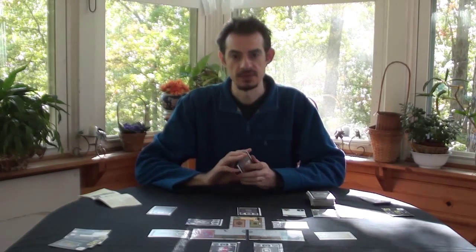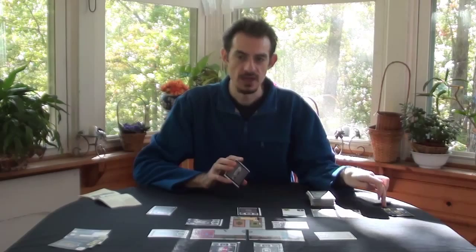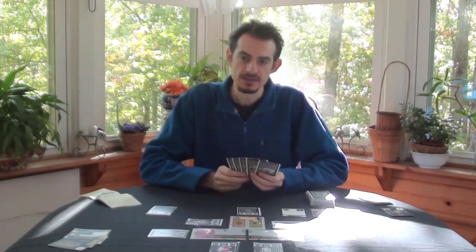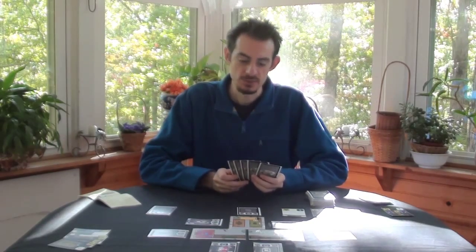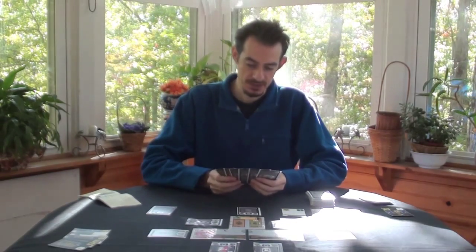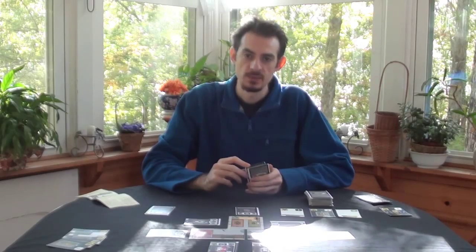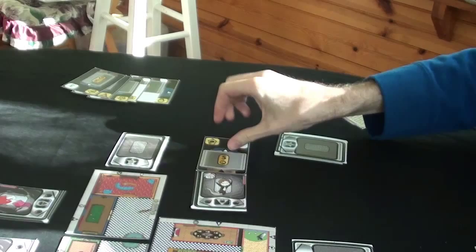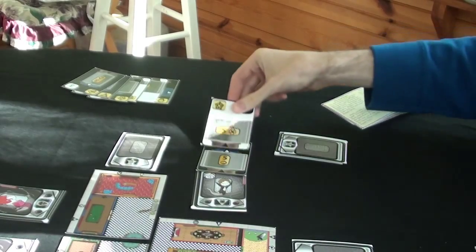If the supply deck ever runs out of cards, shuffle the trash heap to form a new supply deck. Next, target a face-up spirit you wish to collect and select a tube from your hand whose total pressure matches the spirit's pressure. Build your array with those tubes by connecting their inputs to the outputs on the target spirit or on other tubes in your array.